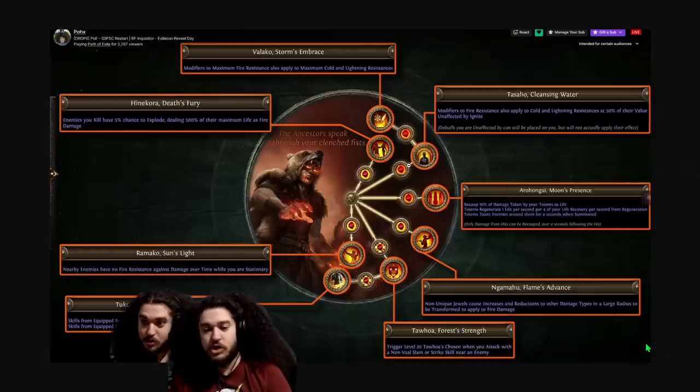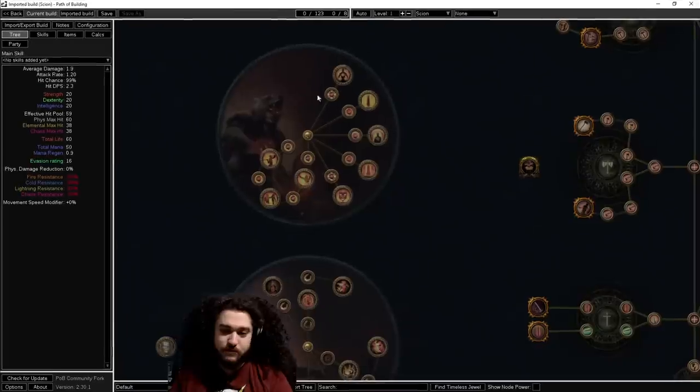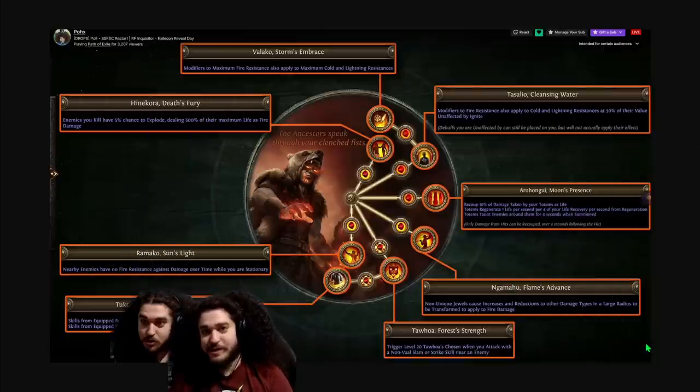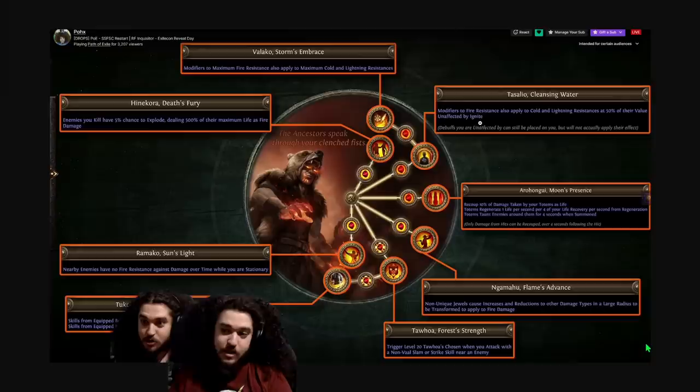New Chieftain is more about scaling your maximum elemental resistance, which is actually pretty interesting. Old Chieftain had great physical mitigation through Sallow Cleansing Water — converting physical to fire, then using a Ruby Flask with high max fire res gave really good physical mitigation alongside endurance charges. New Chieftain is literally the exact opposite. Sallow Cleansing Water now reads: modifiers to fire resistance apply to cold and lightning at 50% of their value, unaffected by Ignite. Valako's Storm Embrace now reads: modifiers to maximum fire res also apply to maximum cold and maximum lightning. This is disgusting for elemental mitigation.